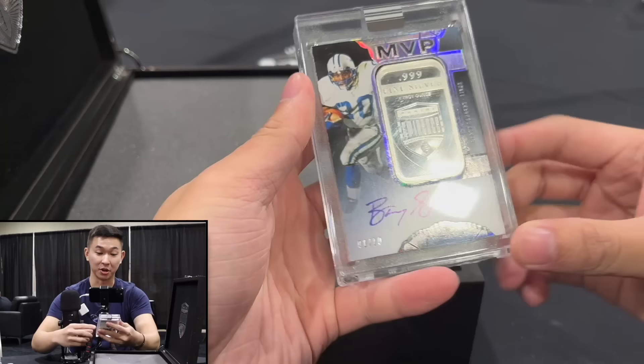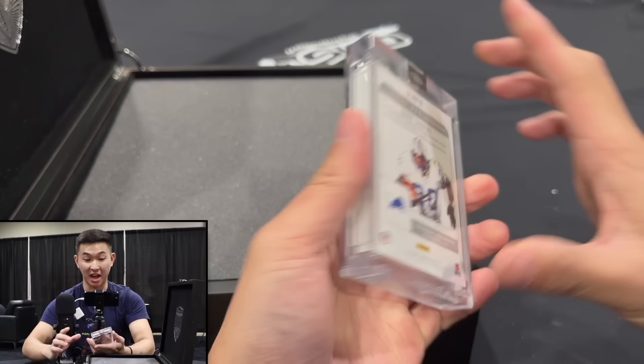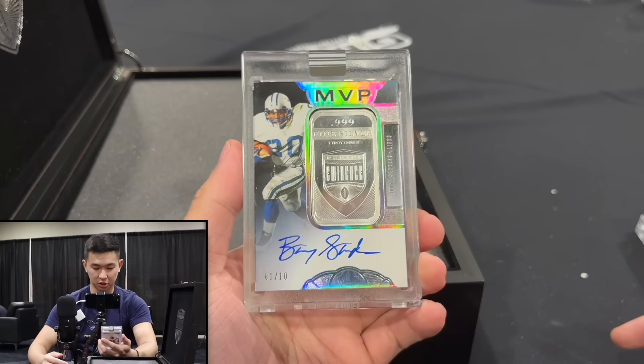Barry Sanders, one of ten, with a giant fine silver — one troy ounce — MVP. This is a heavy card. He'll be making an appearance at one of the events for the show of course. Barry Sanders, nice autograph — that's a cool one. Big weight to it, definitely the heaviest one we've gotten yet.